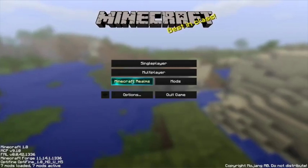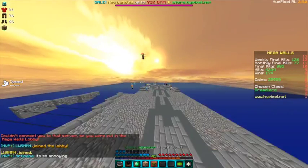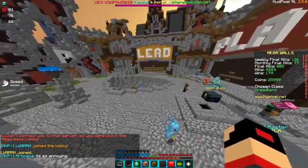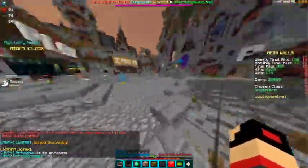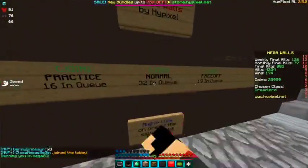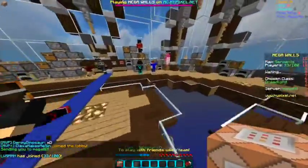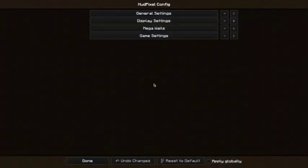And now you have your HUD pixel — just go into HUD pixel. So you're here, you're in. As you guys see, I have the Armor Stats and the Stats Effect. I'll just get into a Mega Walls game real quick to show you what it's like. And as you guys see, I have coins, kills, and all that. And if you press key P on your keyboard, it should come up with all this.